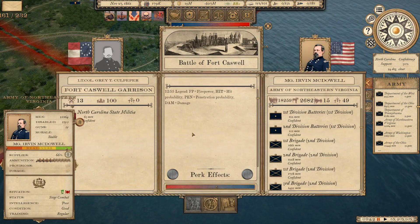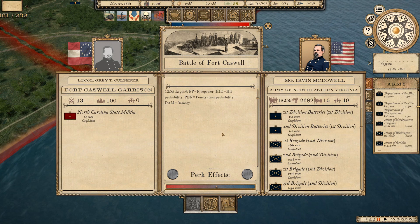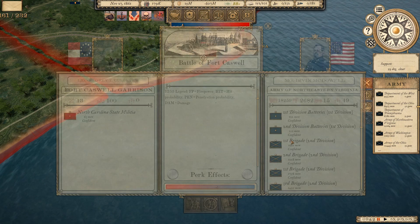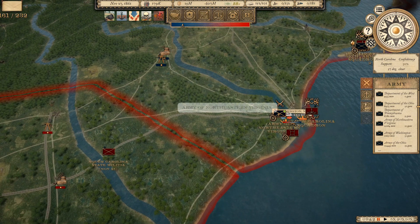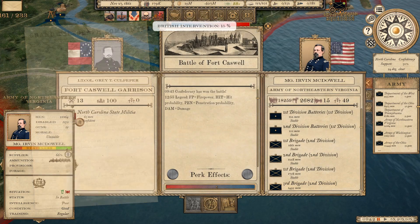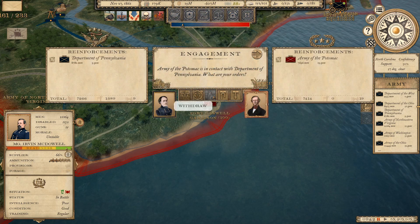Over here likewise, the Army of Northeastern Virginia is linked in a siege to Fort Caswell. So I've got both of my big armies tied up doing sieges here, which is probably not a good idea. I don't know what the South Carolina Army is going to do, but I'm going to go ahead and tell him to stop that. We're going to stop that siege.